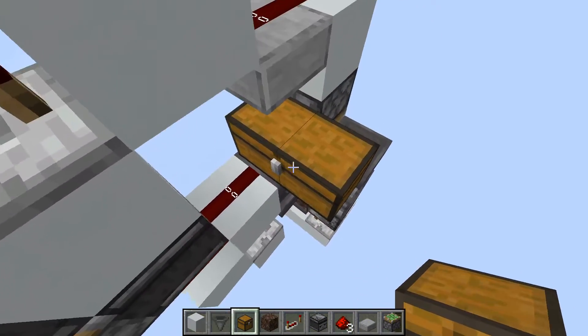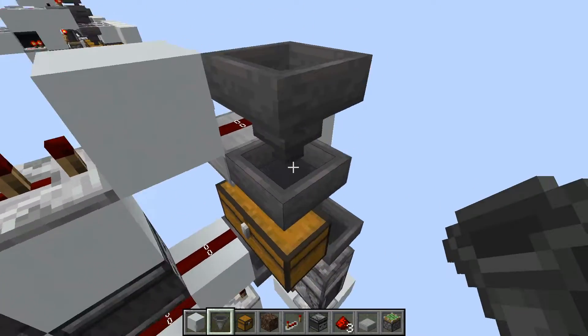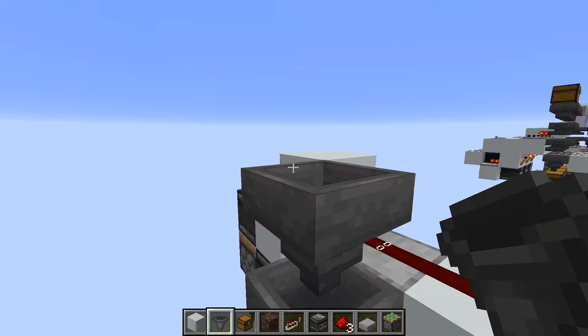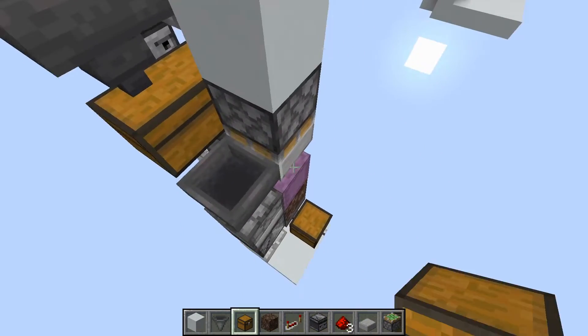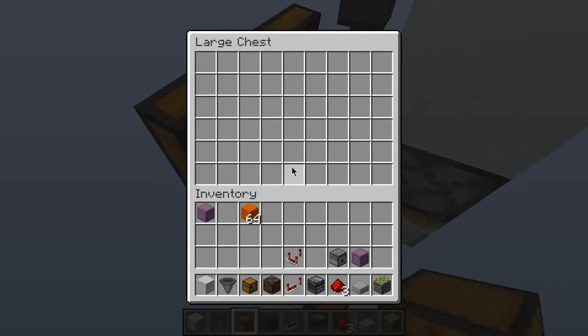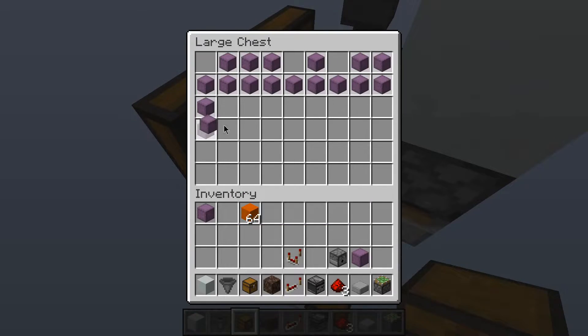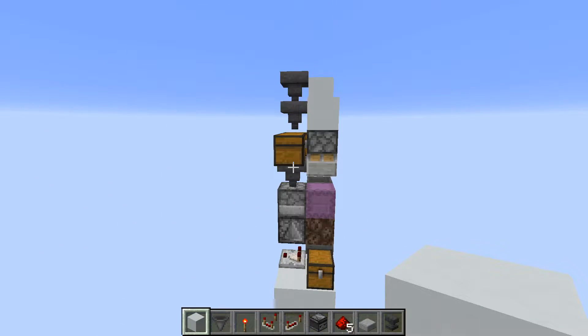Place a double chest at the back — it's more efficient than two hoppers. Bring some hoppers up; this is where you load in your items that'll be placed into the shulker box. Place another chest here for your empty shulker boxes, and that's all there is to the basic build.